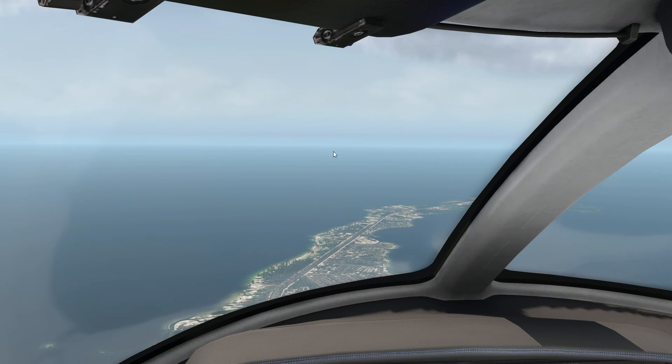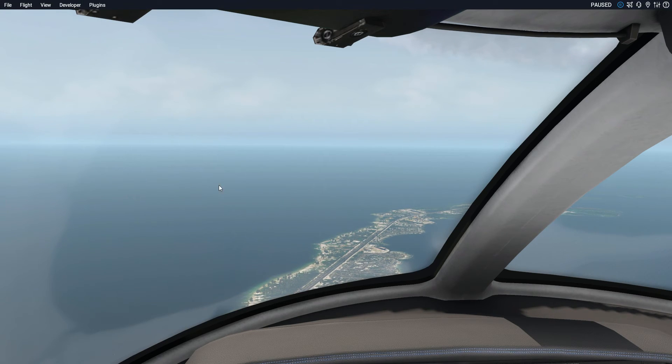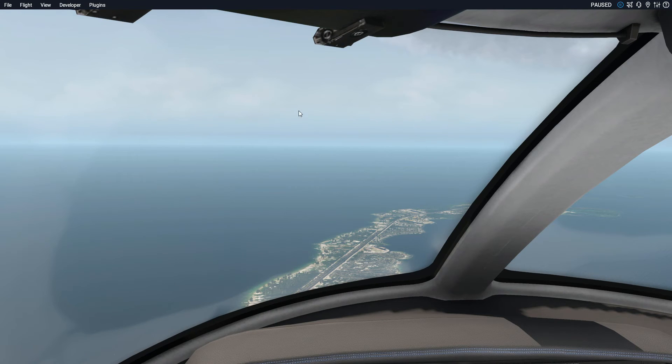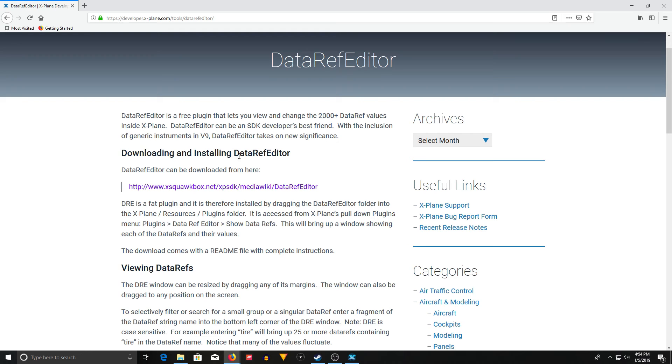Now I'm going to pause this and show you where you find this tool, because again it's not available in the game initially. I'll have the link in the description, but I've brought us to a web browser here. If you just Google 'X-Plane 11 Data Ref Editor,' the very first thing that comes up is the Data Ref Editor. You're just going to click on that and it'll give you a link. Downloading and installing the Data Ref Editor — the Data Ref Editor can be downloaded here.